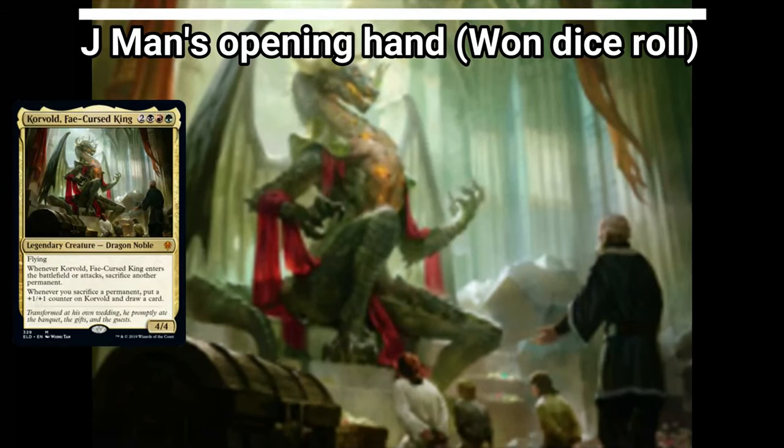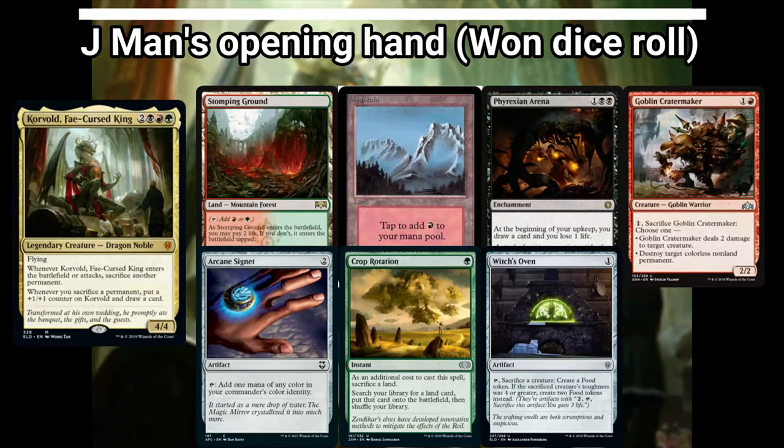J-Man won the dice roll, so he's first in the turn order. He's playing Korvold, who really likes to sacrifice things, pump himself up, and draw you cards.